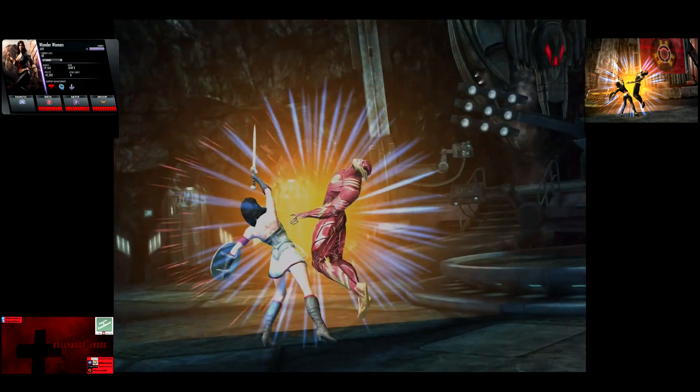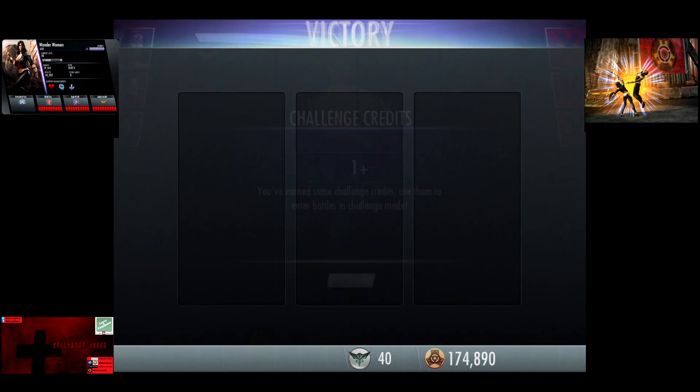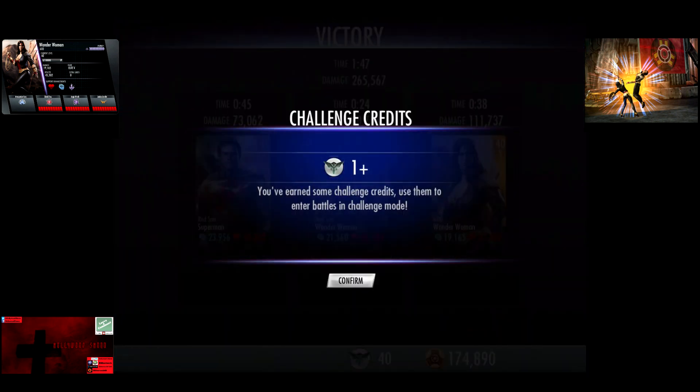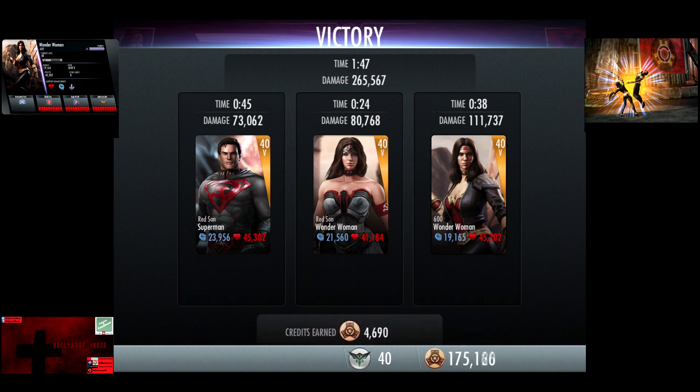These are the three best lineups that I can think of with 600 Wonder Woman — 69,509 damage for the victory, 34,017 XP, as well as 4,690 credits.